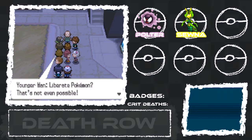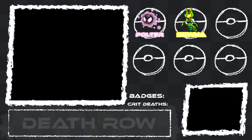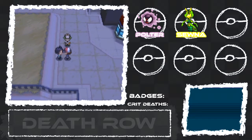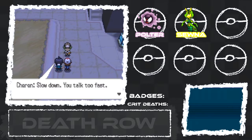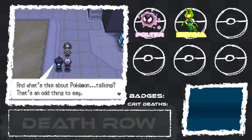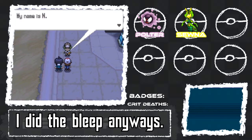About that speech — 'Liberate Pokemon? That's not even possible!' And then N shows up — you're a Pokemon trainer! He was talking really fast and I gave him the slowest dialogue. Charon's like, 'Whoa whoa whoa, my brain can't handle you talking that fast!' N says his name stands for... I was thinking of putting a bleep, but I don't want you guys to think I actually said the N-word.